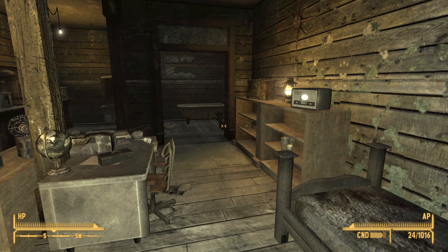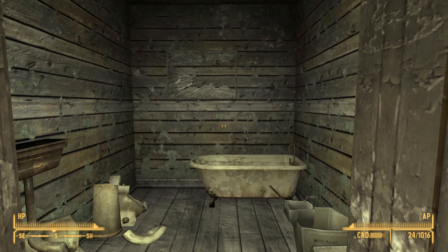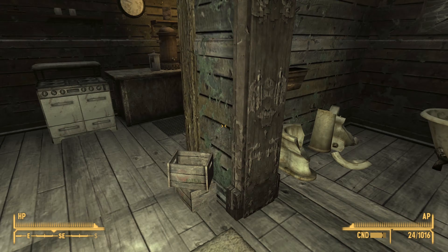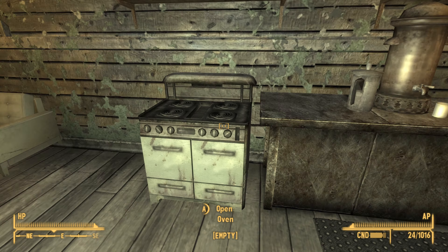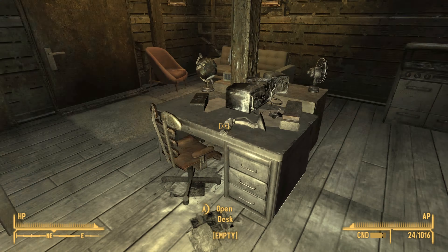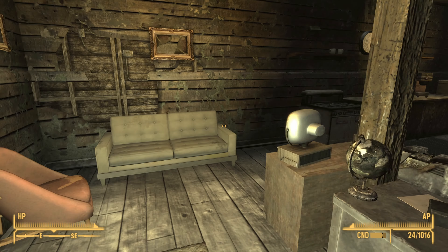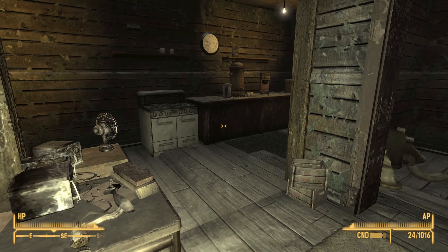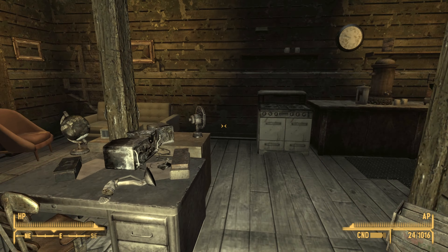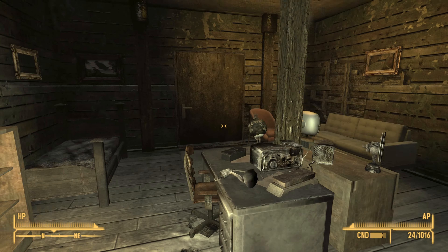Once inside, you have a bed and a number of containers, including some aesthetic touches such as a bathroom and a fridge. These are safe containers, meaning if you store your stuff in here you won't lose it. One downside is that this doesn't have a waypoint, so you can't fast travel directly to the house, but it's a really good option when you're starting out the game.